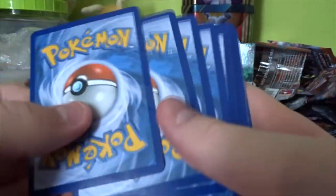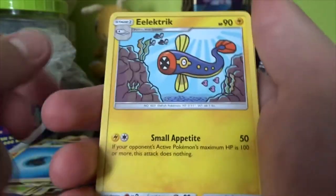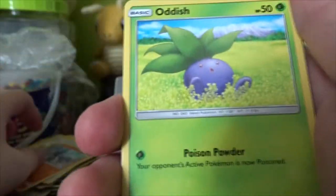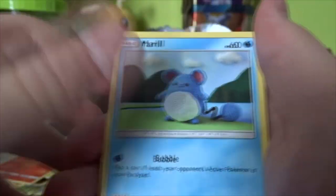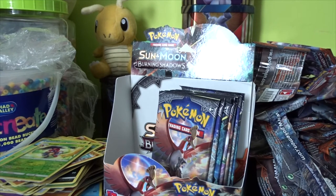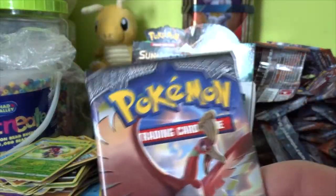There is the code card, which we'll put aside — obviously we've done that every pack. We have a Water Energy, an Elekid, a Bouffalant, an Escape Rope, a Sandile, an Oddish, Charmander, Meryl, Pansage, a Reverse Ledian, and a Noivern GX. Wow — that's the second hit of this side. It's been a pretty slow side overall, but a really nice GX to pull. I really like Noivern; I think he has a lot of great disruption potential in decks.